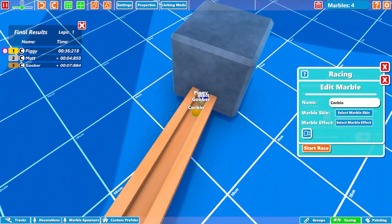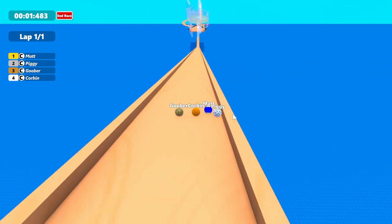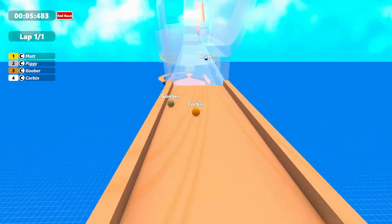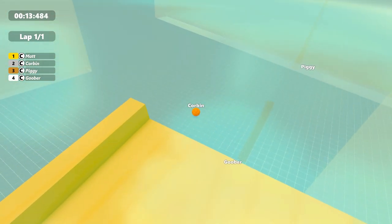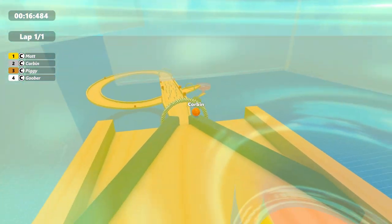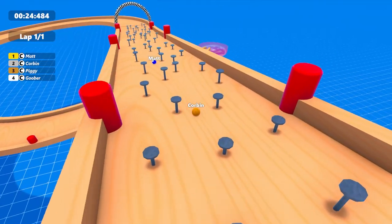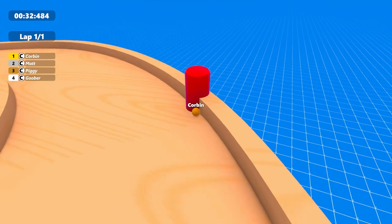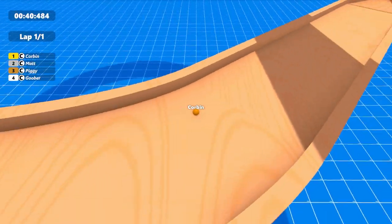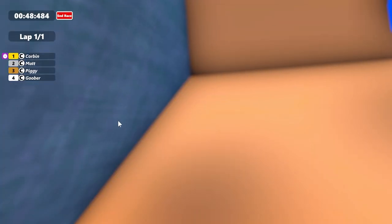Let's do one more and see if we still get the same results. Let's follow Corbin again. I think it should be randomizing them. Matt's in the lead this time, Piggy's lagging. Anything can happen through this loop. This funnel actually determines a lot. Piggy and Goober flew out — how did they fly out? They're disqualified! Corbin's sneaking ahead of me — it's Arcade Matt versus Corbin, guys! Got hung up a little bit. This is going to be close. Oh my Lord! And it all comes down to the final funnel — Corbin takes the win! They were disqualified. I think they flew out right here in this funnel.